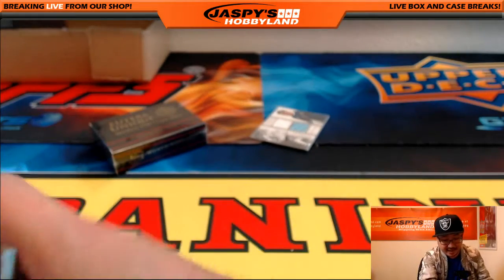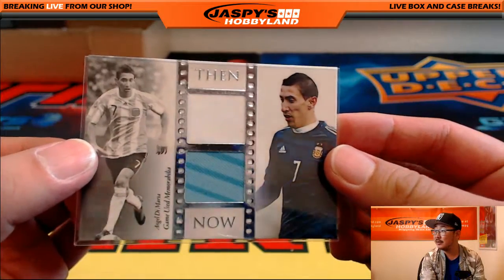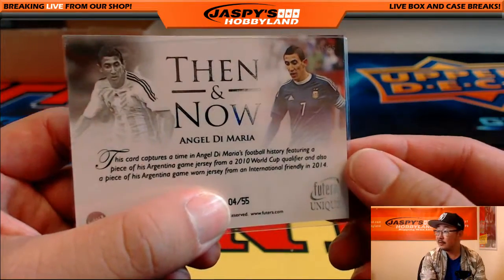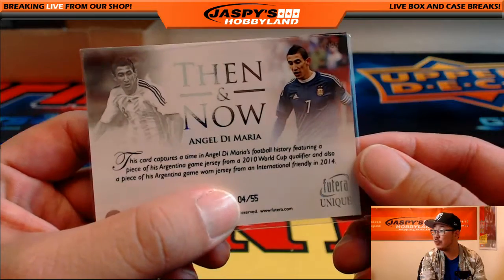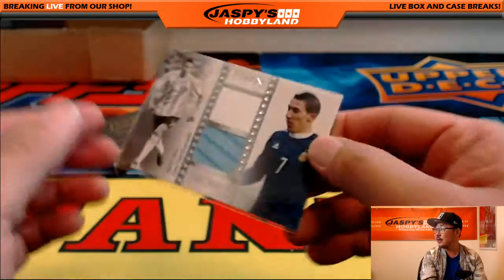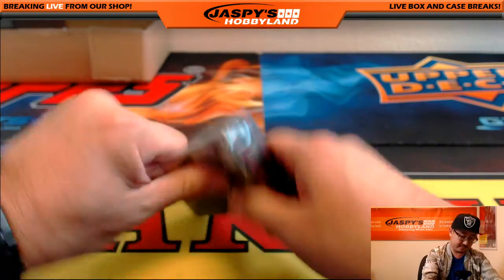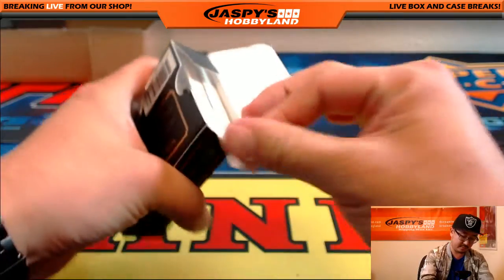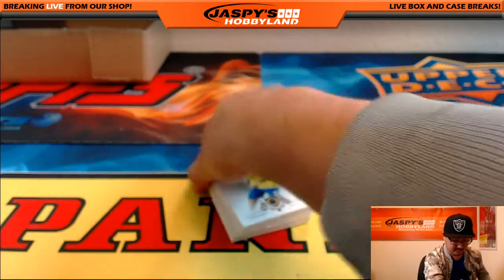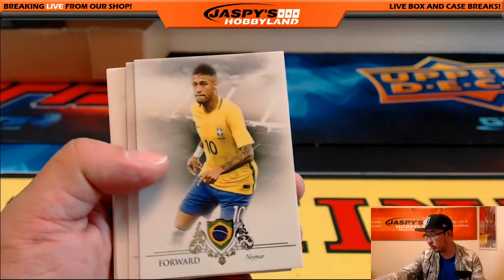We have a Then and Now card — Angel Di Maria, Then and Now, four out of 55. It features a piece of his Argentina game-worn shirt from the 2010 World Cup qualifier and another piece of his Argentina game-worn shirt from an international friendly in 2014. Angel Di Maria goes to John P — he has the letter A.